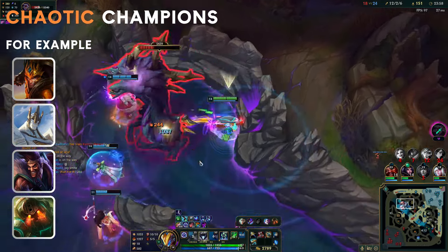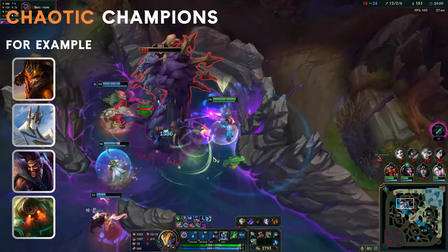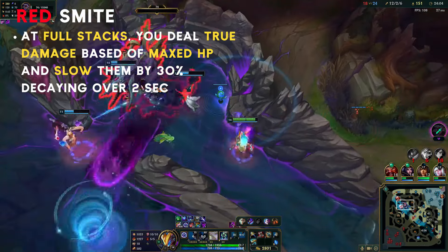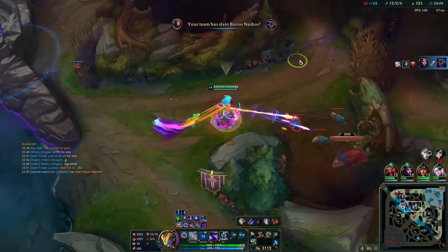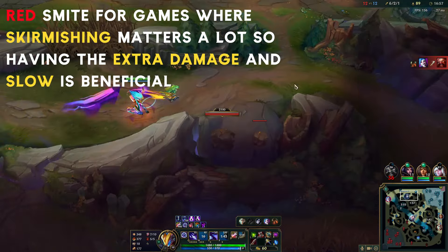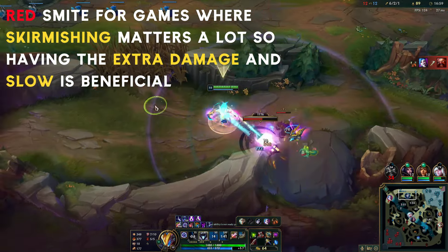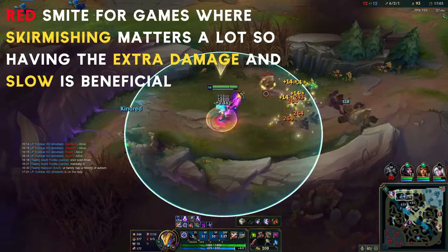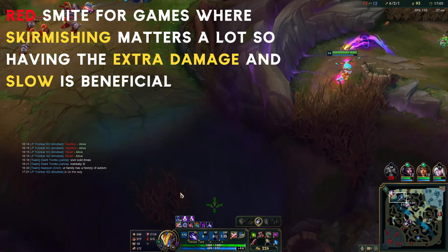You can also run green smite or red smite depending on your comp. Red smite does damage and it slows — pretty nice smite to have for scrimmishing. If you've watched my stream, sometimes I'd say some games will be a stat-check diff, meaning you're fighting head-on against other champions or compositions — 2v2s, 3v3s, 5v5s. Having this extra damage and the slow is very strong in those spots.